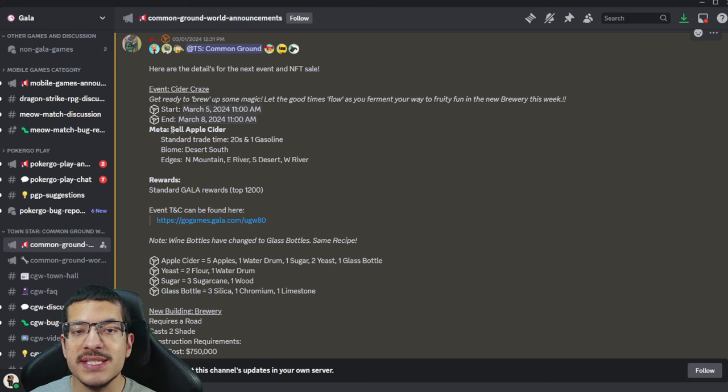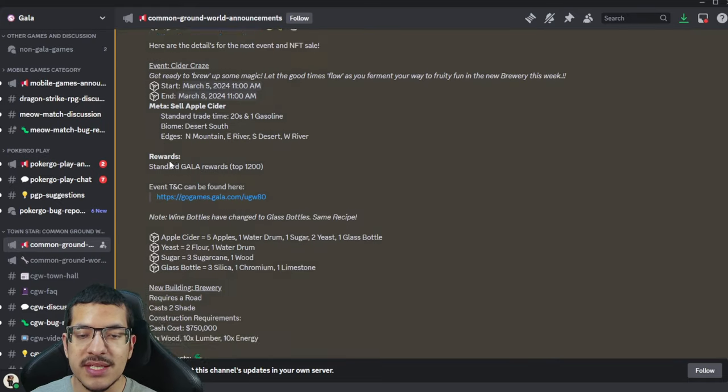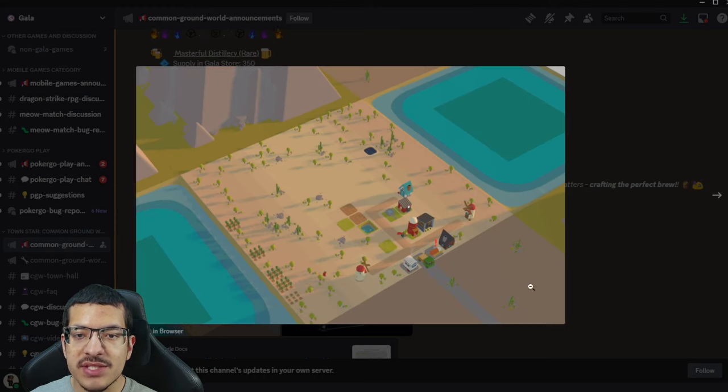The event is called Cider Craze, starting March 5th and ending three days later. The meta is to sell apple cider. The trade time is 20 seconds and it only costs one gasoline per trade, which is very easy to work with. The biome is a desert facing south, with the north edge being a mountain, east and west edges being a river, and the south edge also being a desert.